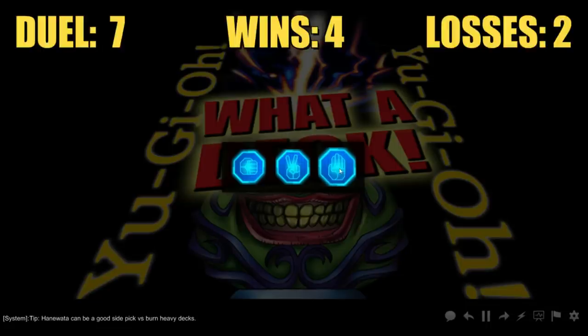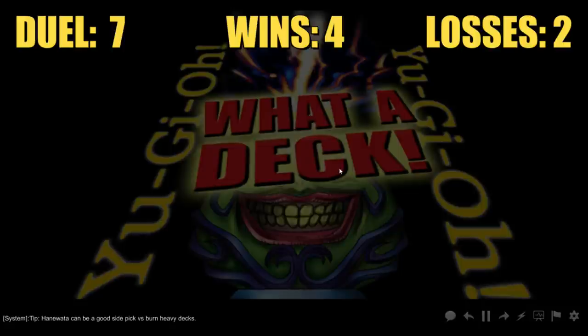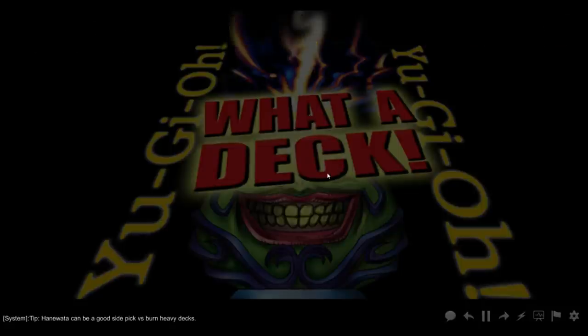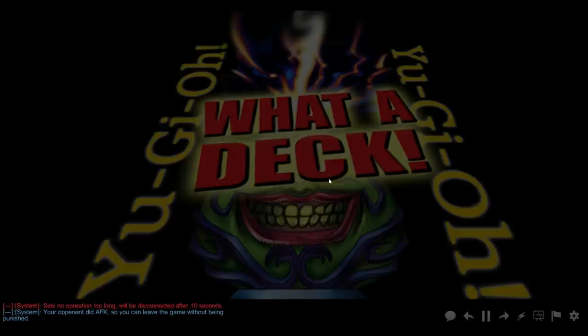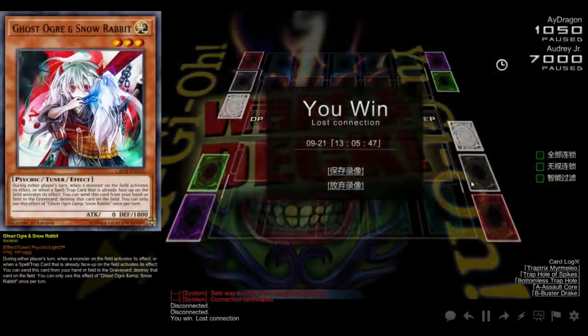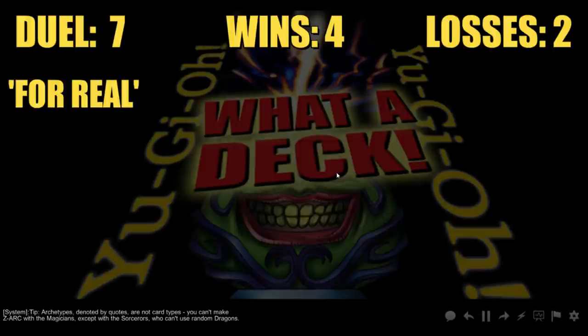Seventh duel versus Sebi — a nice name. Sebi did AFK so I can leave without being punished. Alright, here we are in the seventh duel versus Mr. Boobs — quite the interesting name, I tell you what. Once again starting with all my Dianaeas, but I can summon Dianaea with Dianaea so I'm going to put one out there. If it gets destroyed, next turn I can make a rank four player. Maybe I'll special summon a bunch and be able to take the Maxi Challenge.